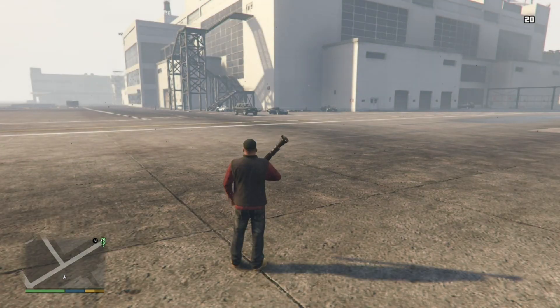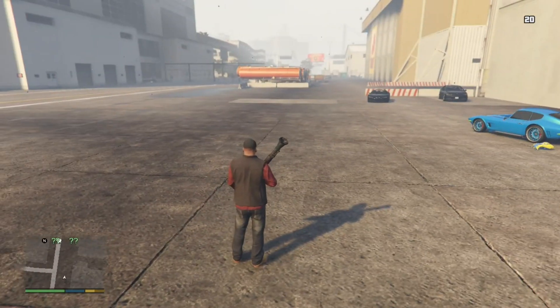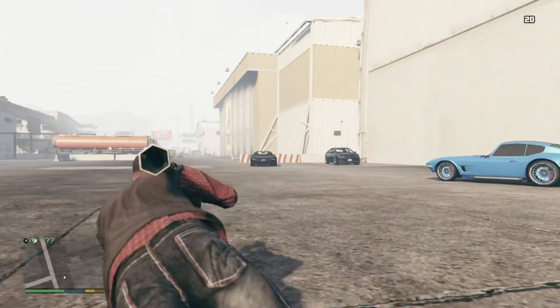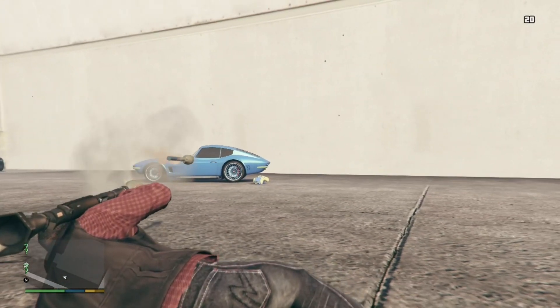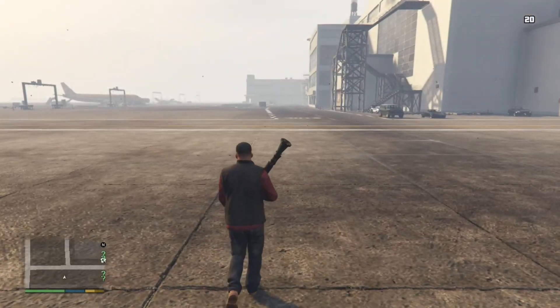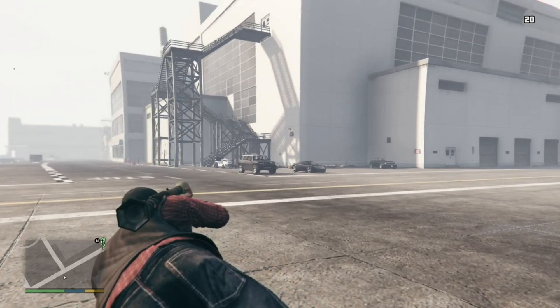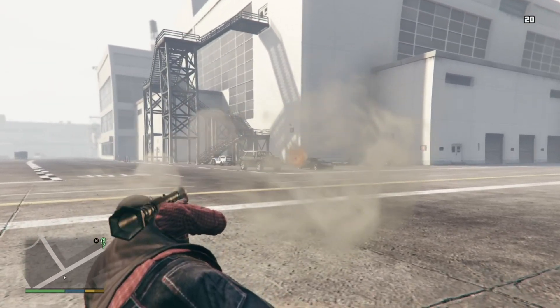Let's start with the RPG. When you are on the ground you can press J and you'll simply do the dodge move — like that. You can press J again and shoot the rocket launcher like that.